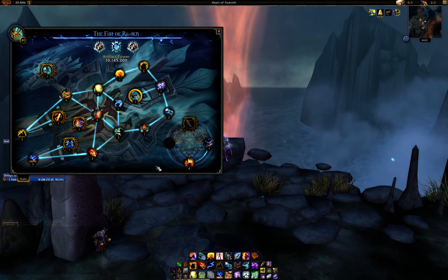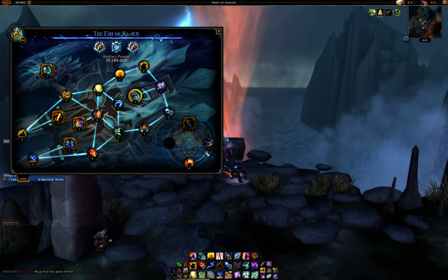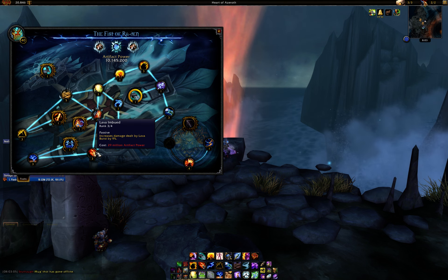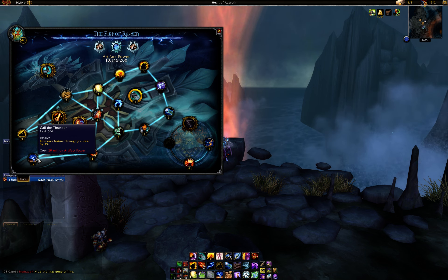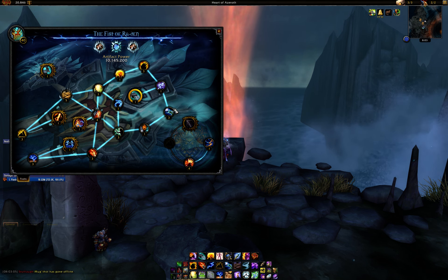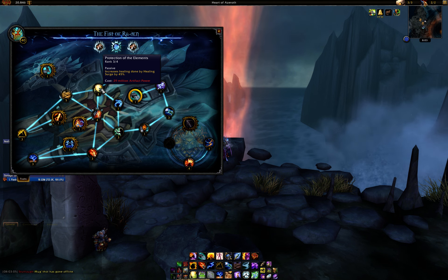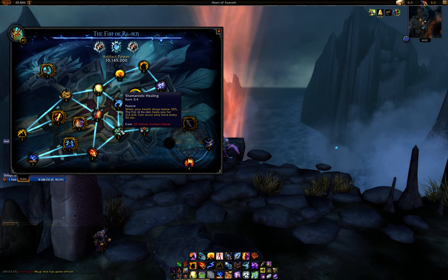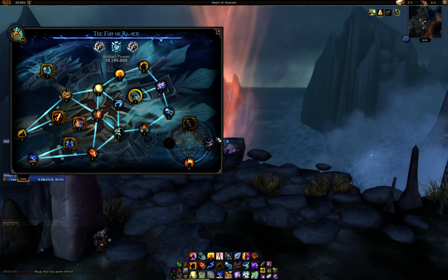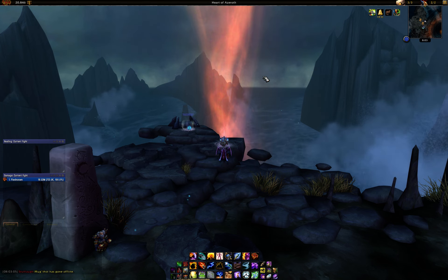Quick overview of the full order: Power of the Earthen Ring → Elemental Destabilization → Swelling Maelstrom → Seismic Storm → Lava Imbued → Molten Blast → Call the Thunder → Earthen Attunement → Firestorm → Electric Discharge → The Ground Trembles → Protection of the Elements → Shamanistic Healing. That's mostly for single target. For AOE, still grab those first four, then prioritize Electric Discharge and The Ground Trembles.